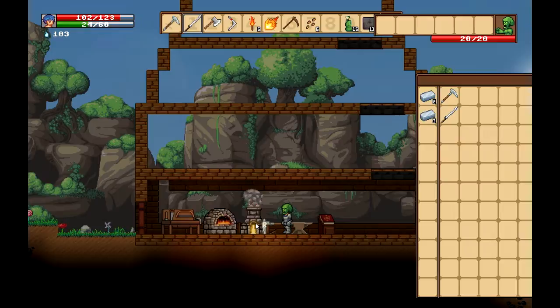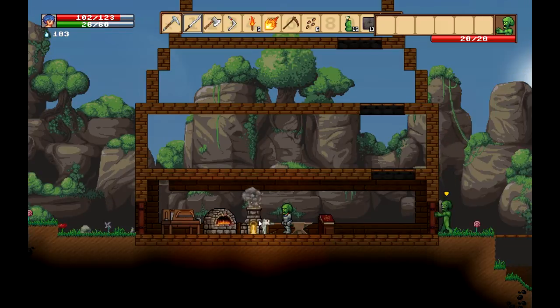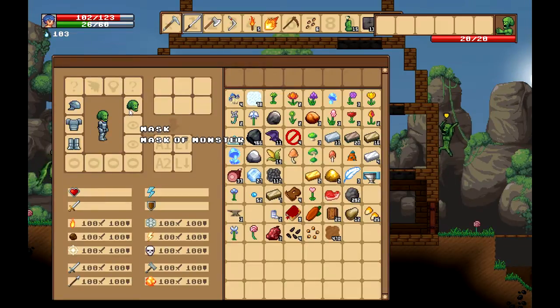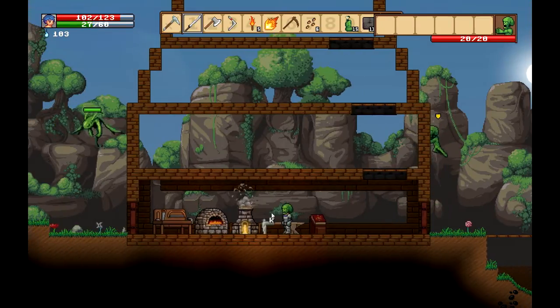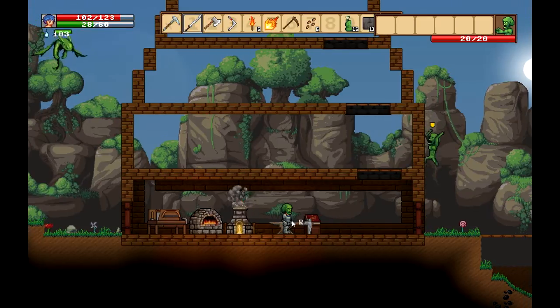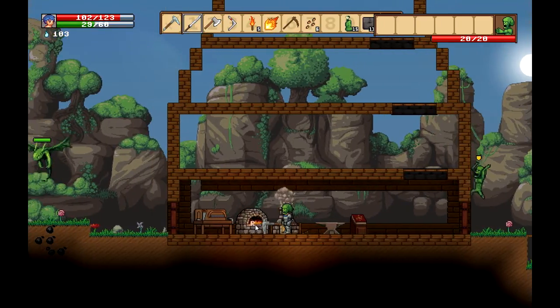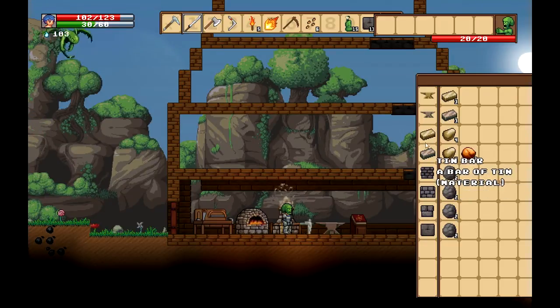So you can probably already see over here — this can recycle your old tools. I had an old set of armor, which is on here. I've got a mask on at the moment, and I've recycled all that. It's a really good use of just getting your metal back.